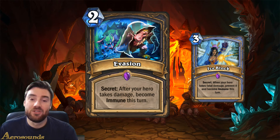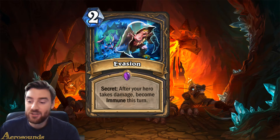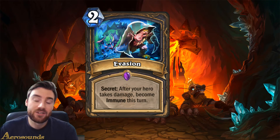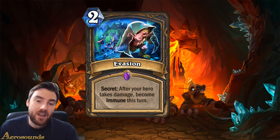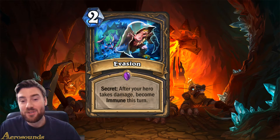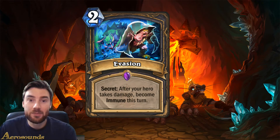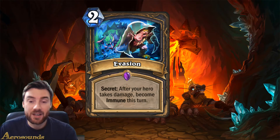Rogue typically struggles to stay alive. If you manage to play Evasion and your opponent just hits you for 1 damage from one of their minions, then for the rest of the turn you are immune - that can be really strong because it can save you a lot of damage, which is essentially healing. You could play this against Quest Mage, which is quite good. If you've got this out and the Quest Mage tries to play their quest, it does help you. Unfortunately that only stalls them out for 1 turn, but that might be enough for you to then kill them the next turn.